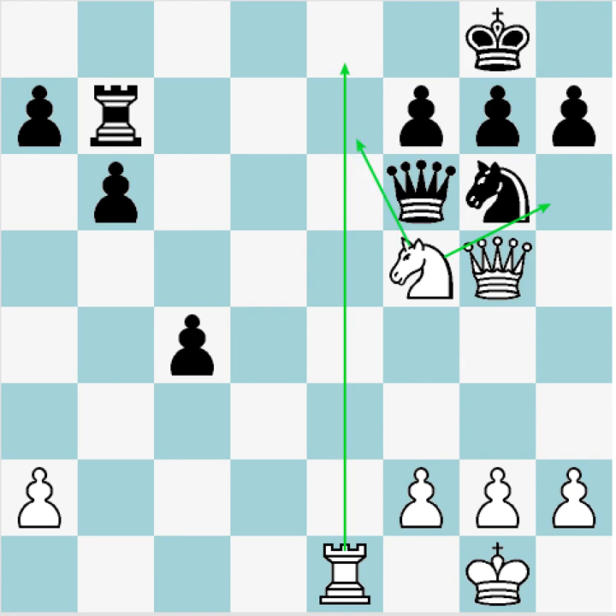These should all be moves you consider. Rook a8 check looks like it almost mates the king — it forces Knight f8. That's definitely one we'll want to look closer at.